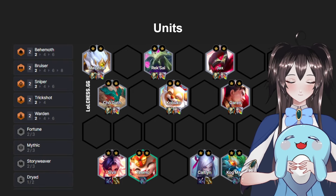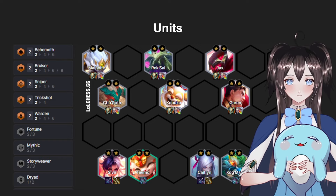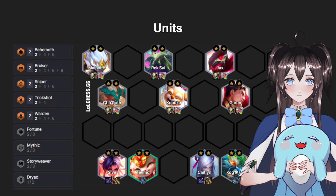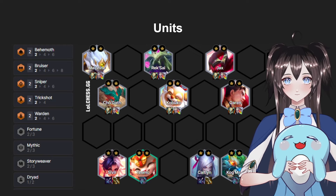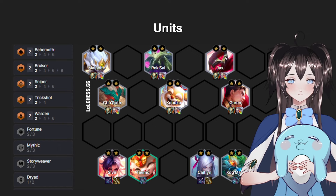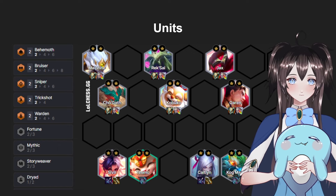Most of the time we can't make that ideal Story Weaver early game board. So we can either run Sivir as the main DPS with Teemo on the side for Trickshot, or Caitlyn as the main DPS with Kog'Maw for Snipers. For tanks, you can use Malphite and Cho'Gath for Behemoth, or Rek'Sai and Kobuko for Bruisers, or Garen and Jax for Warden — just a basic front-to-back line so you don't lose too much HP before hitting level 8 to roll down.